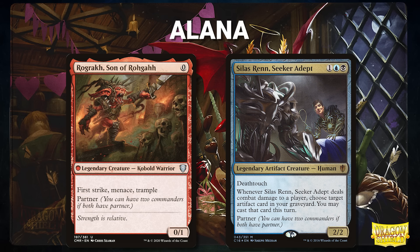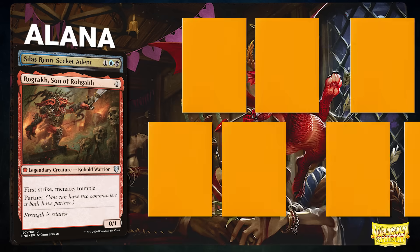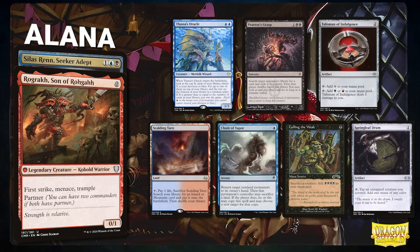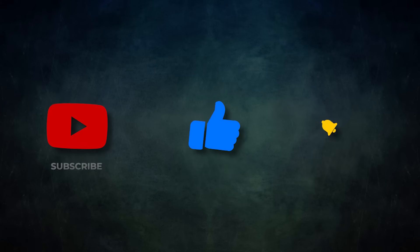Finally we have Alana piloting the partner pair of Rograkh Son of Rograkh and Silas Renn Seeker Adept — a turbo deck that looks to cast Ad Nauseam or assemble a game-ending sequence as quickly as possible. Alana's opening hand contains Thassa's Oracle, Praetor's Grasp, Talisman of Indulgence, Scalding Tarn, Chain of Vapor, Culling the Weak, and a Springleaf Drum.